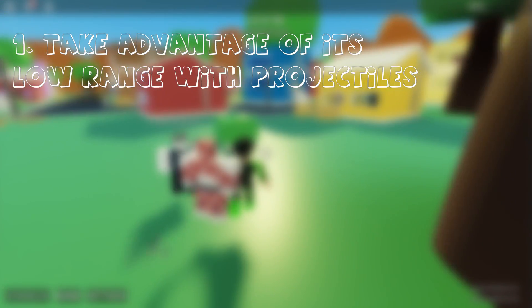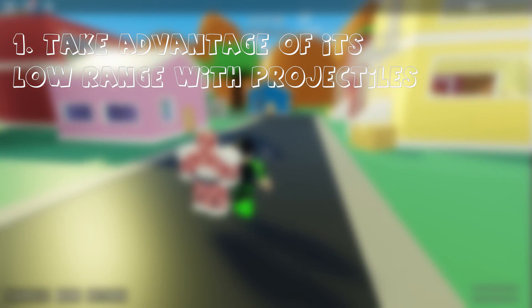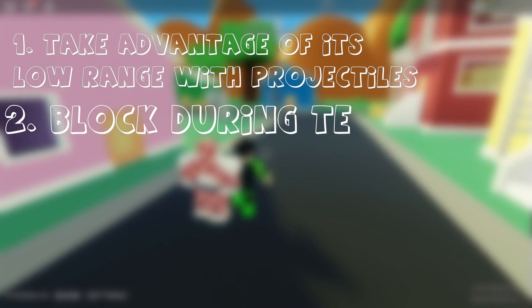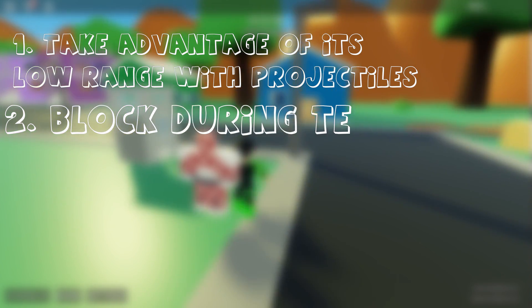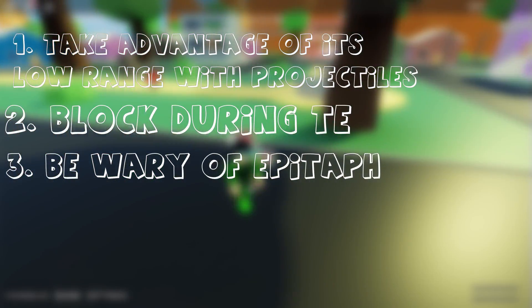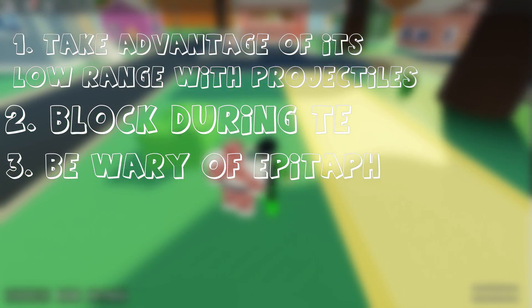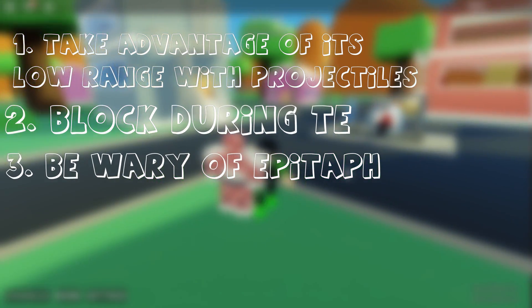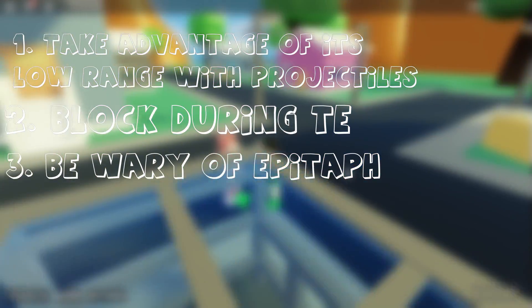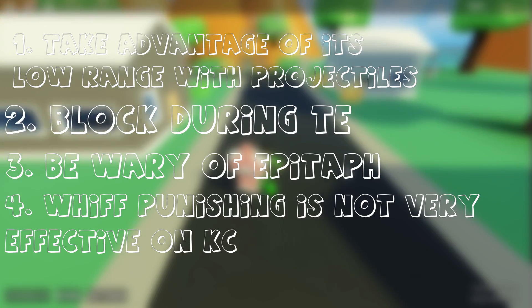King Crimson has quite a lot of weaknesses, and here are some ways to counter it. 1: Take advantage of its low range with projectiles. 2: When the King Crimson uses time erase, make sure to block — blocking will save you from dying at below half HP usually from Mighty Finisher. You can stand jump and roll away, but King Crimson can also stand jump and roll during time erase. 3: Be wary of Epitaph — there is no animation when a user cancels Epitaph, so the safest option is to get as far away as possible and use projectiles; rushing in not knowing Epitaph is active may cause you to lose. 4: Whiff punishing is not very effective on King Crimson, as it can throw many moves at once without much end lag.